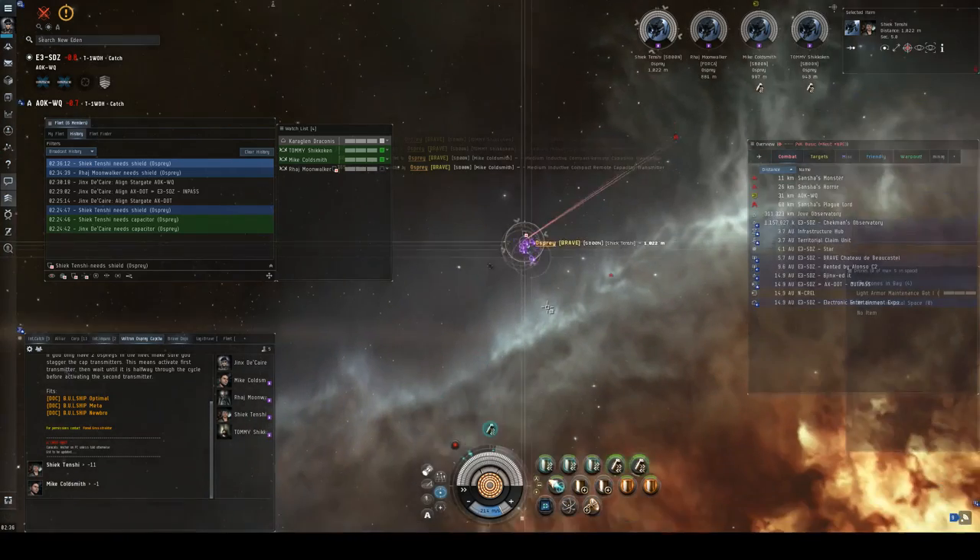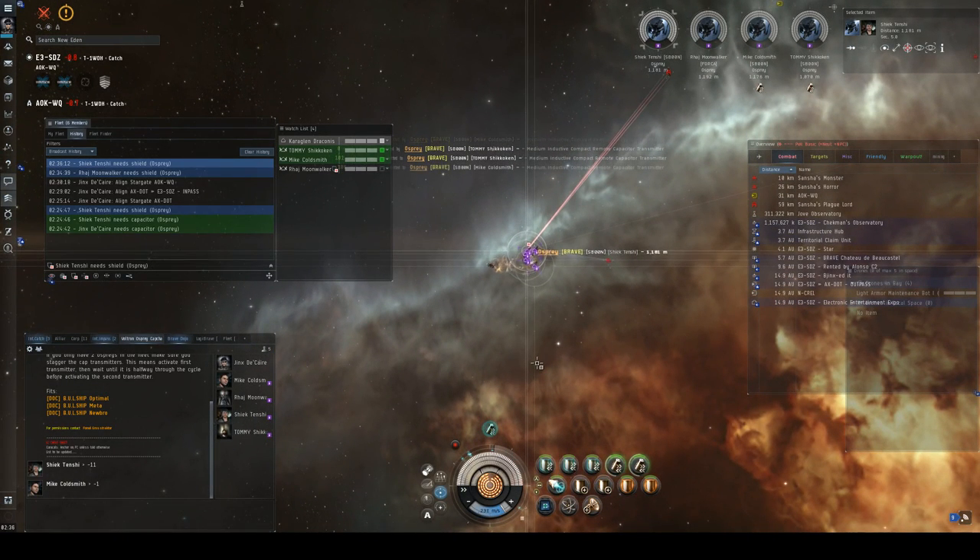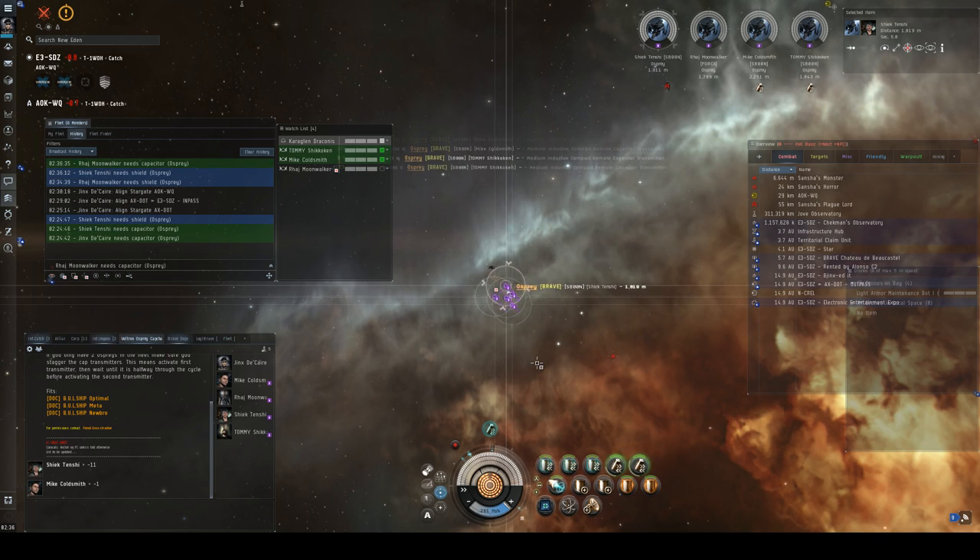That's pretty much the class. The cap chain is really, really strong when it's going well and the communication is going well. It can go really poorly if a couple people die and we don't readjust. In Basilisk it's even better because you have much more tank. If you get Logistics Cruiser 5, you can actually go to only having one cap chain buddy, so you always have a free one to give to the rest of the fleet.